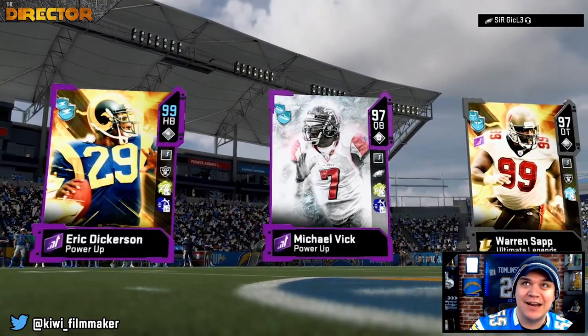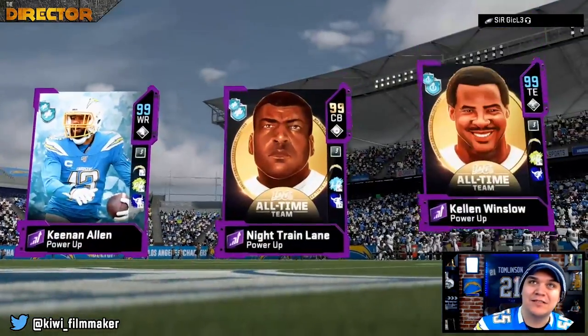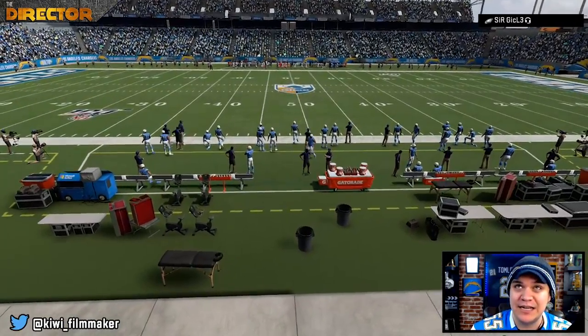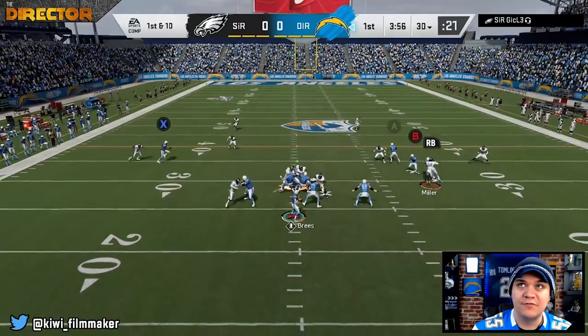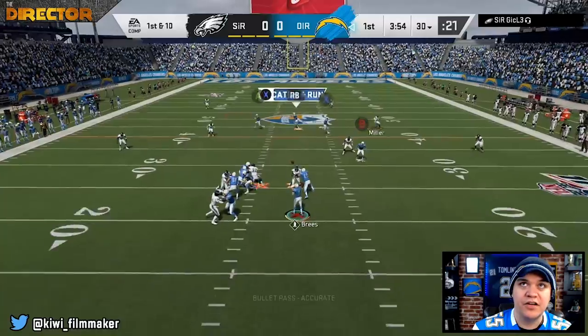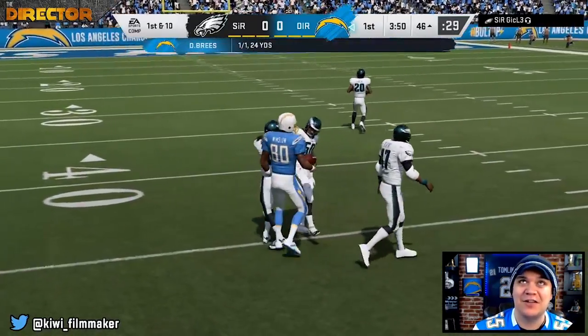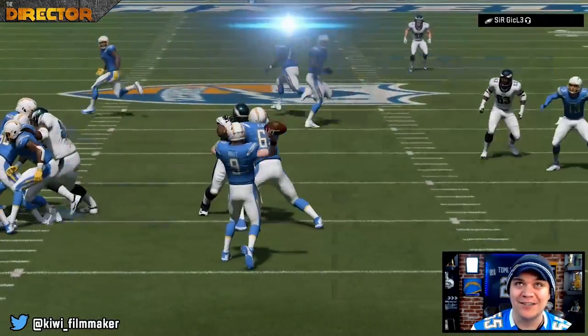Game number two. This guy's got Eric Dickerson, Michael Vick, Warren Sapp — going to be a tough one. Remember, we only have a 50-50 Chargers team, so we're automatically at a disadvantage. Starting on offense — Kellen Winslow's looking to be open, can he come down with it? Yes, he can. First catch for Kellen, goes for 24 yards.